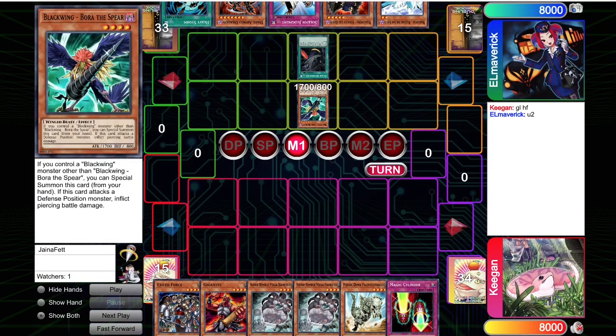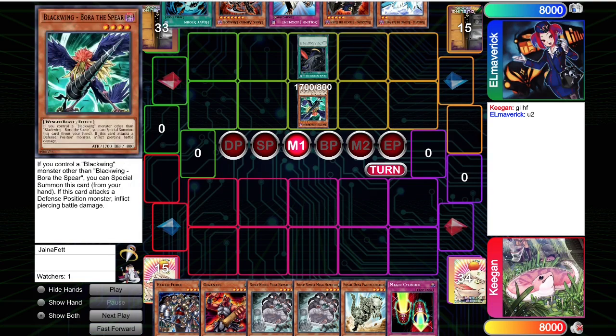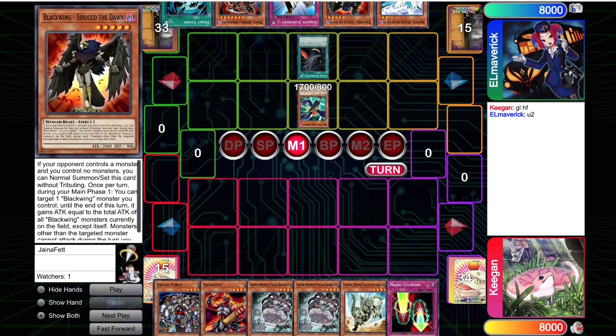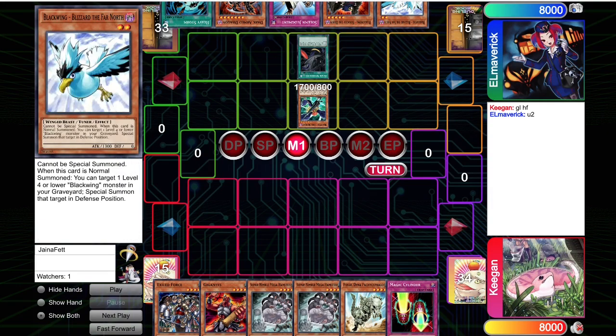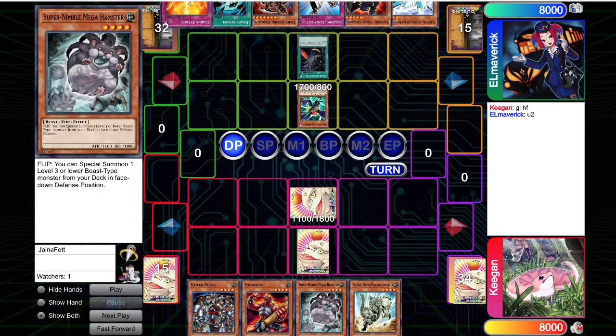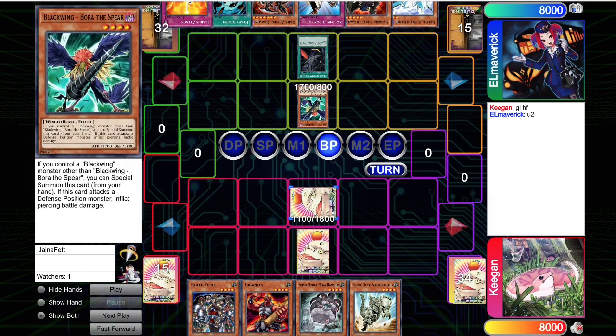Bora is an awkward starter. It does work with the Whirlwind, but I think I would have preferred an Armageddonite either over this Sirocco or this Bora — it would have made the Blizzard they end up searching a little bit better. I set Hamster and Magic Cylinder, but my hand is pretty weak here. Thankfully they didn't search the Kalut, so they're not going to be able to get over this Hamster.